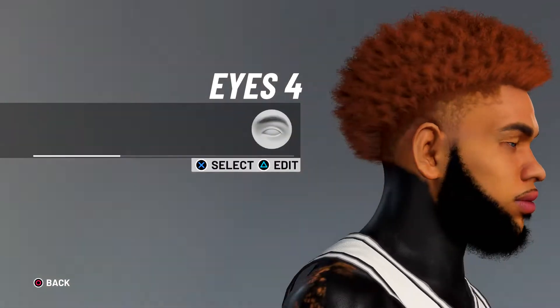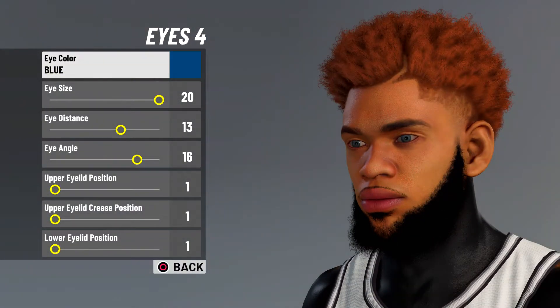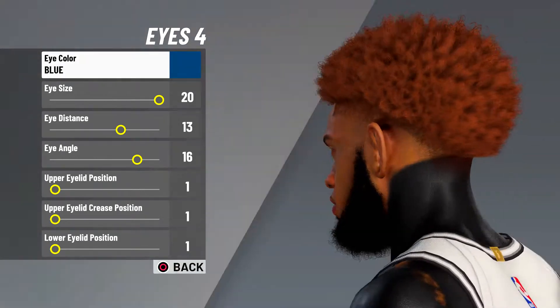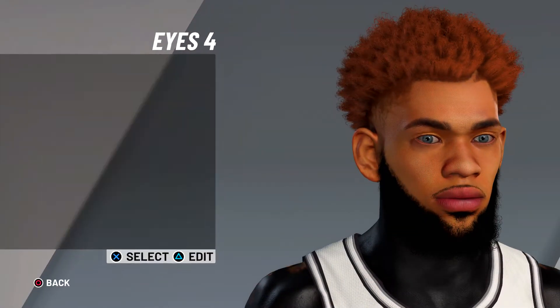For eyes, you're gonna be eyes four. Color blue, eye size 20. Eye distance 13, eye angle 16, eye prominence one. Upper eyelid position one, upper and lower eyelid position one.